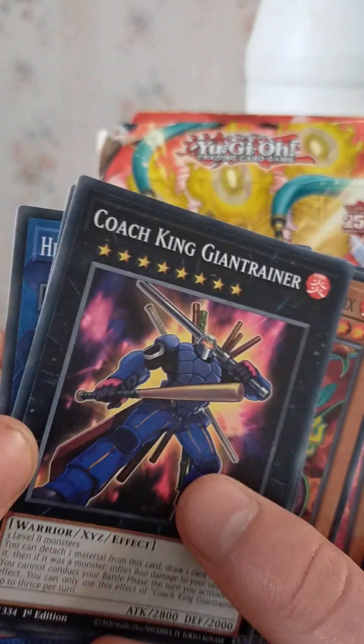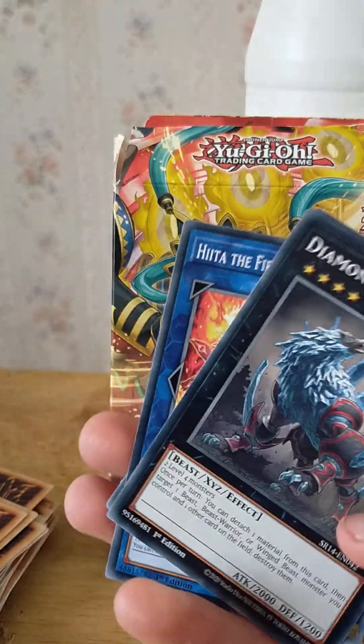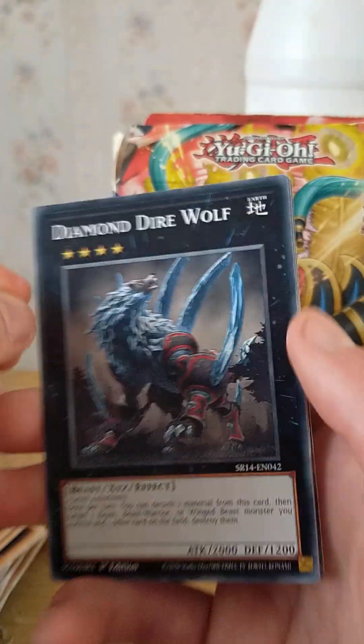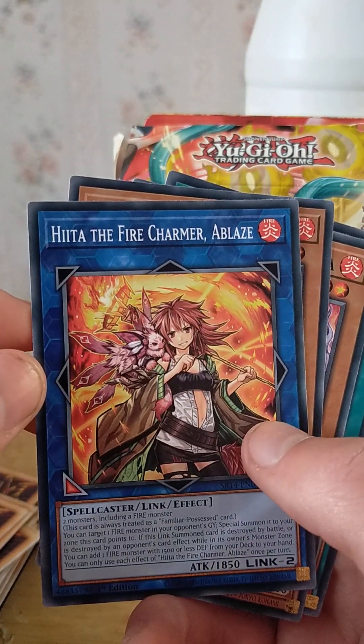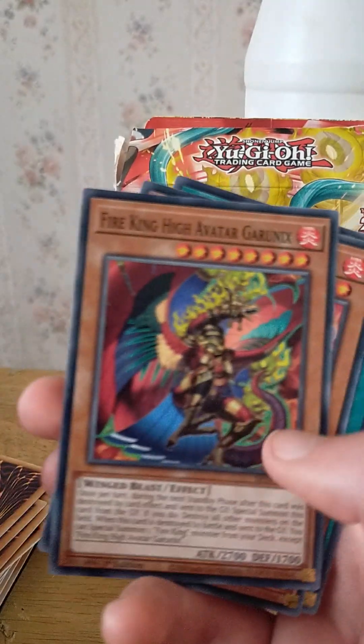Coach King Giant Trainer, oh! Diamond Dire Wolf — oh, my dad really wanted this card, I'll have to buy him a deck for Christmas, Diamond Dire Wolf, because he has a Blackwing deck. Hiita the Fire Charmer, Chamber of Bliss.